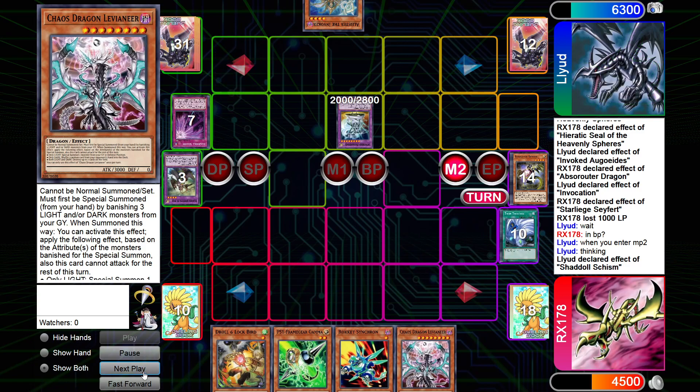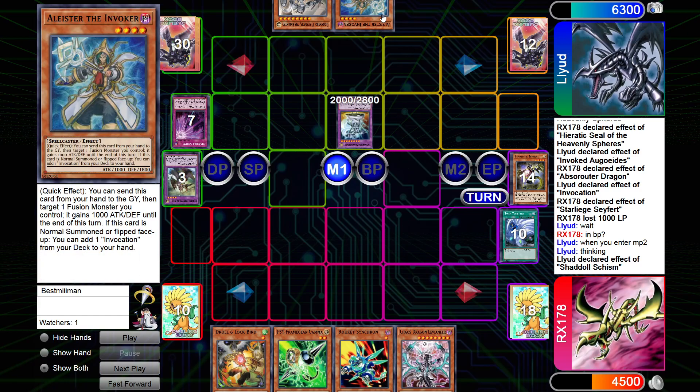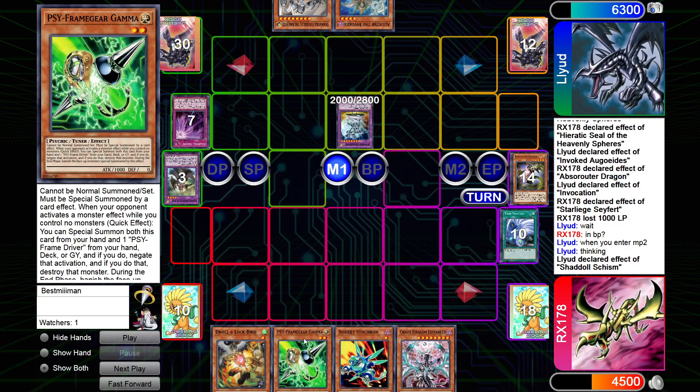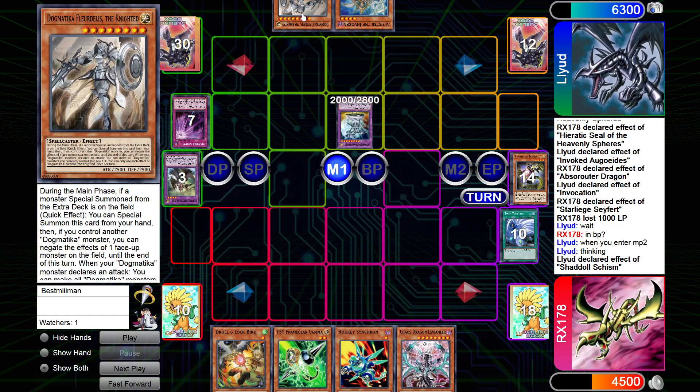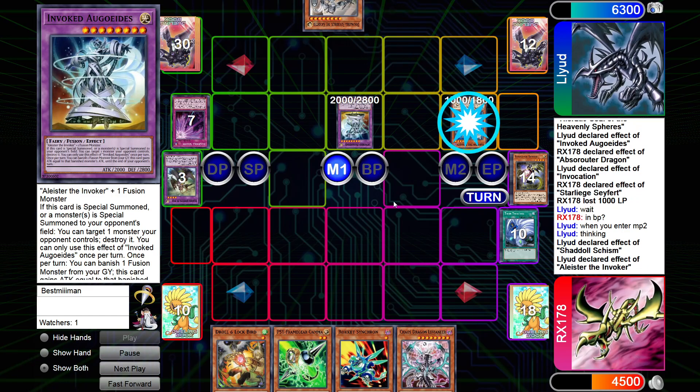Just passed turn at this point — there's no point in summoning the Leveneer. He's not going to push game on board. I know he has the Alistair, we have Gamma to stop that. This is like the best top deck he could have had and even with that, plus the Agodius effect, he can't push game here. He's going to hit — you'll see where it goes.